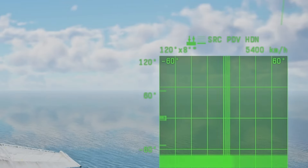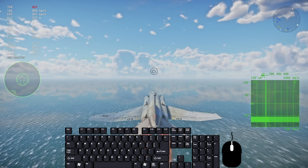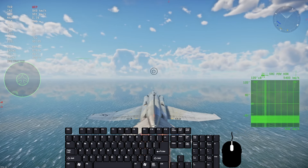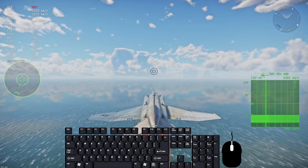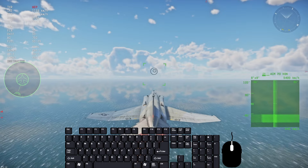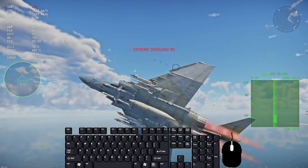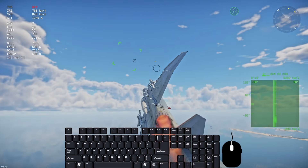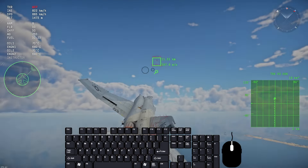In your radar settings you have pulse doppler HDN, which means pulse doppler head-on — a much better radar type to use against people coming directly towards you. Then you have the zero key, which gives you ACM mode. This is essentially a lock-and-shoot or point-at-plane-and-lock mode. It's really good if you're trying to lock targets that are a little tricky to lock.